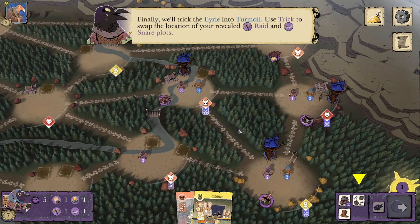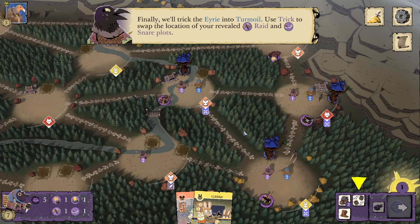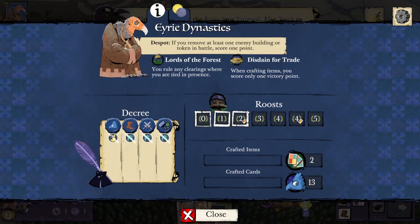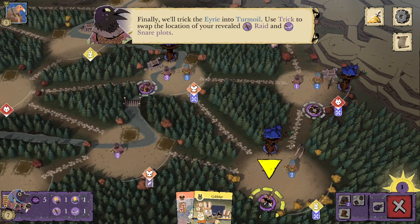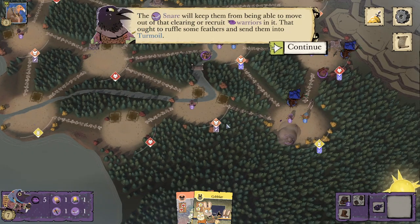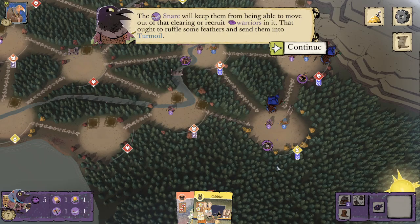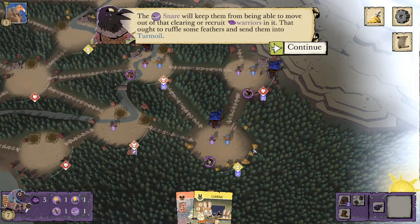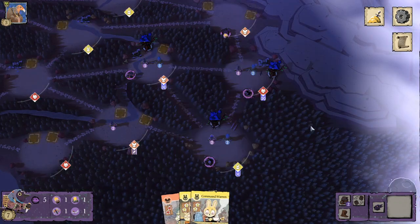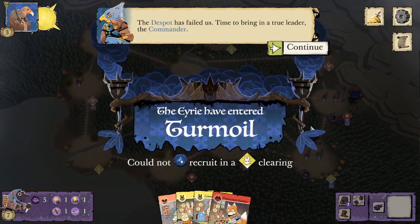Finally, we'll trick the Eerie into turmoil. They're showing us the snare lock in the Corvid tutorial — insane! Use trick to swap the location of your revealed raid and snare plots. Because they put a bunny card in recruit, they have to recruit in bunny, and we've just put a snare on their only bunny roost. The snare will keep them from being able to move out of that clearing or recruit warriors in it. That ought to ruffle some feathers and send them into turmoil.